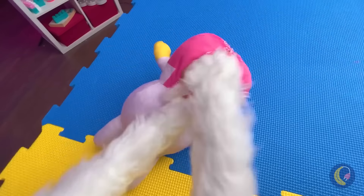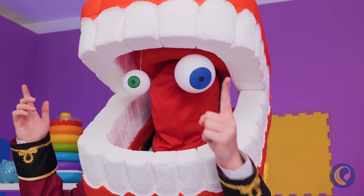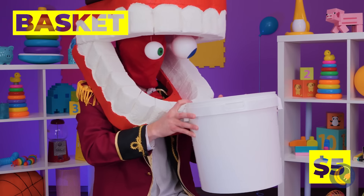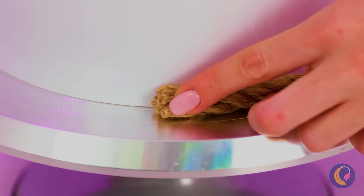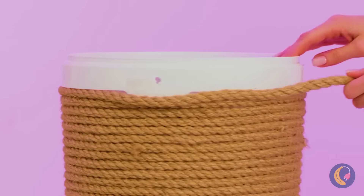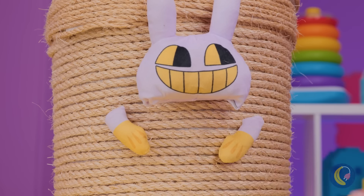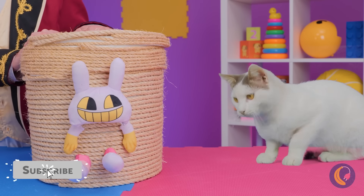Don't play rough, Jax — he's really a softie. Pommie's got some powerful paws. This bucket will come in handy in more than one way. Add some glue and cover with twine. Once it's covered, add a lid on top. We didn't forget about you, Jax. And here, Pommie — give those claws a real workout.